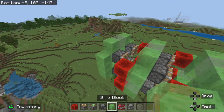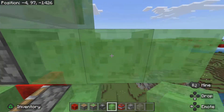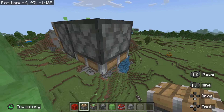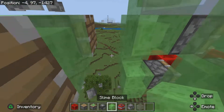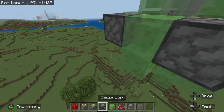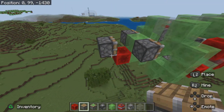Now let's move more towards the back of the plane. You want to place two sticky pistons right about here. Then you want to place one block down, and then two slimes in the middle, a block of redstone, and pistons right here.